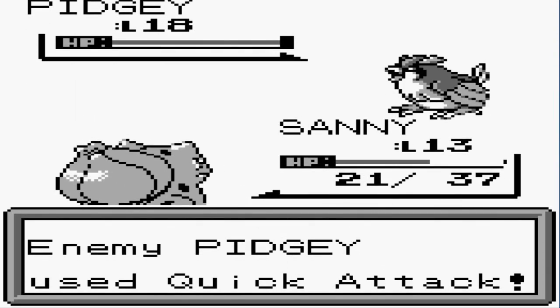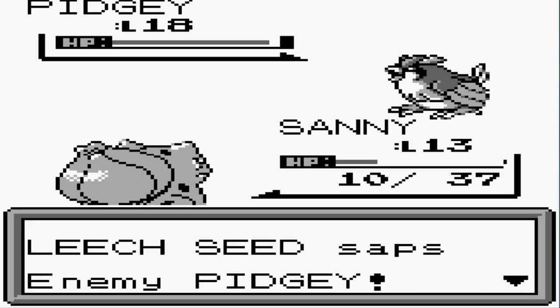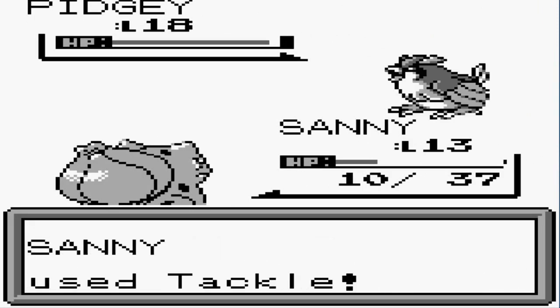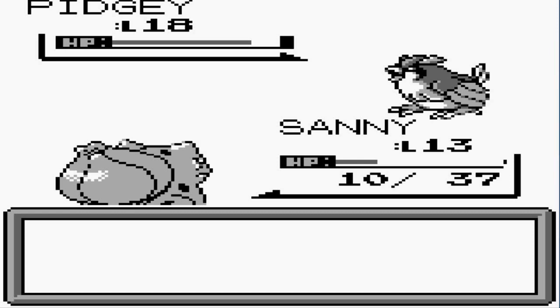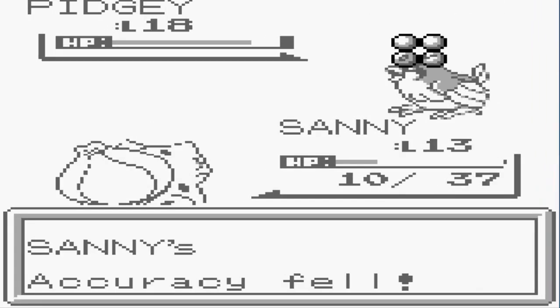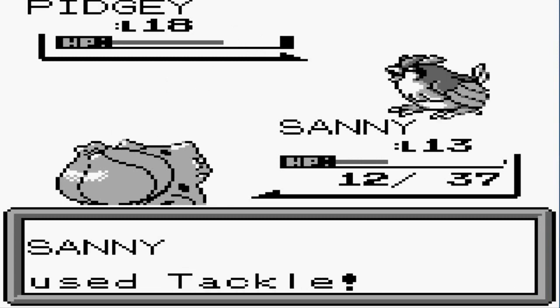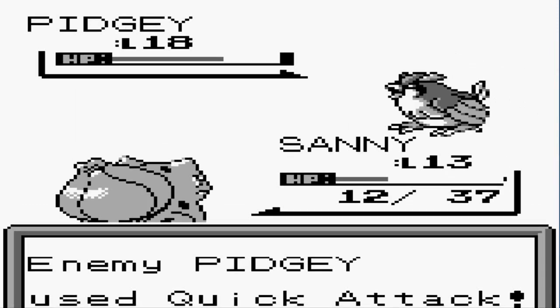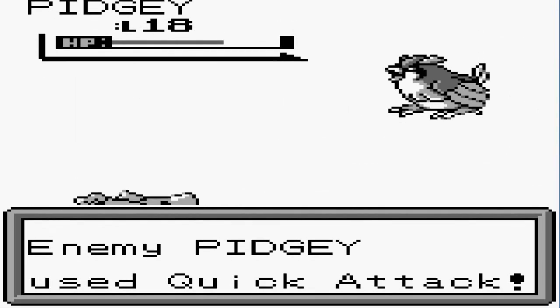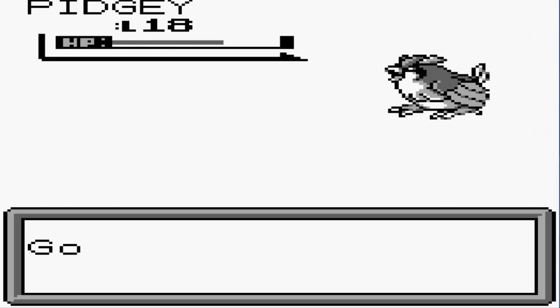If we get this Pidgey we have a chance to evolve it right away. We could use that rare candy. There goes a Sand Attack — this guy is not going to go out quietly. Here we go again with a Tackle Attack — and there was that level 20 Hitmonlee, I'm gonna capture that little guy.